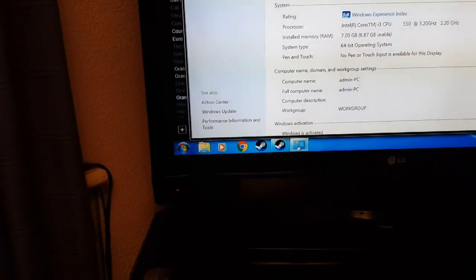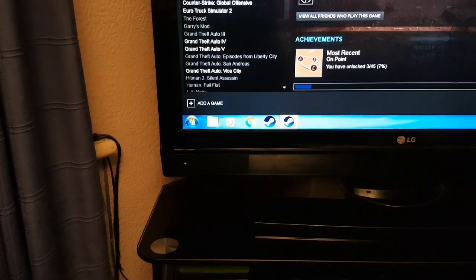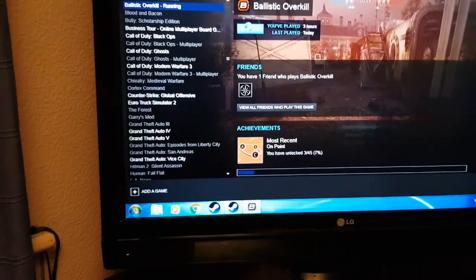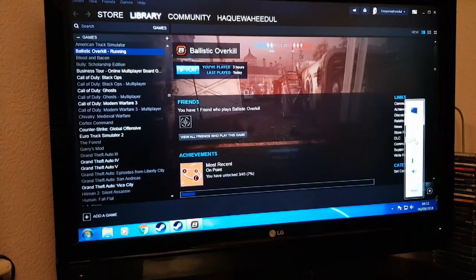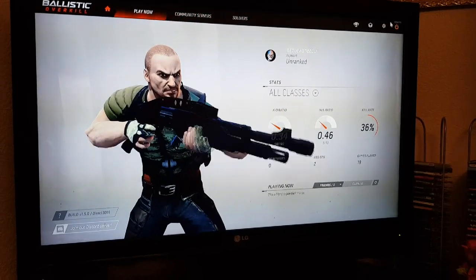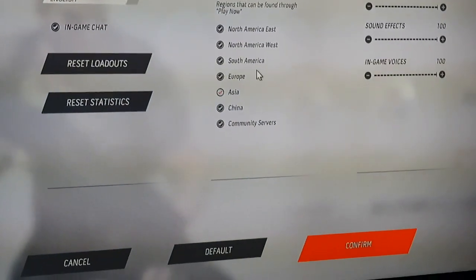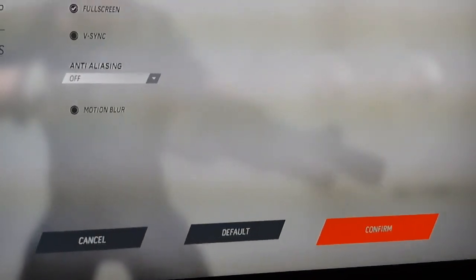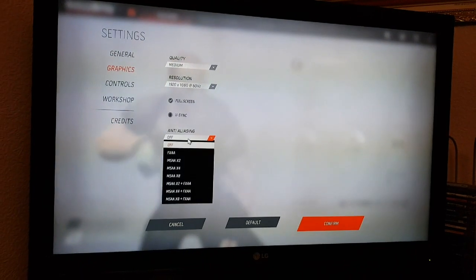I'm going to go ahead and put some games on now. The first game we're going to try out is Ballistic Overkill, so let's see how this runs. The FPS counter is in the top right, currently saying 200 fps but that's just because we're in a menu. It's automatically put the settings to medium at 1080p, full screen, vsync off.